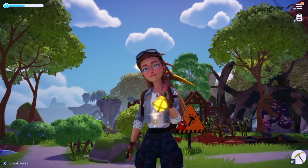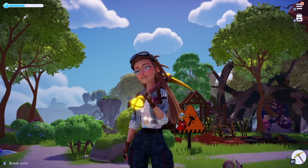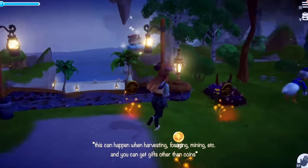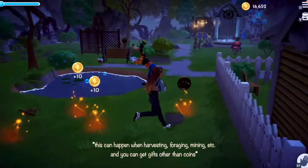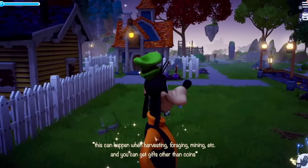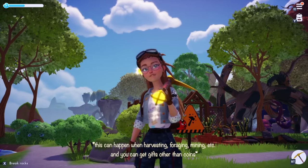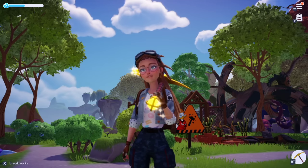And now for the bonus tip. I figured this out recently in one of my live streams. When you are breaking down rocks and one of those orange events happens where you need to collect everything within a certain amount of time, you can see the orange coins appearing. If you collect them all within the designated time, a chest will appear with a bonus of upwards of 200 gold coins. So whenever you come across this event, make sure you get all of the coins in time so you can get that extra bonus chest.